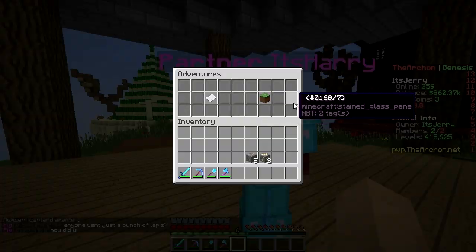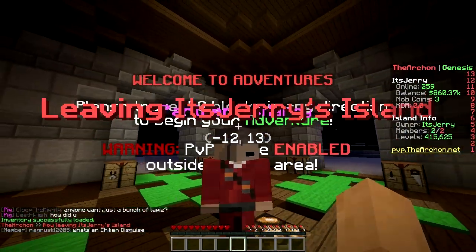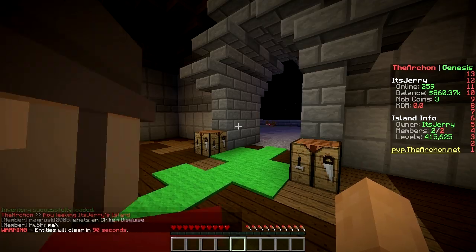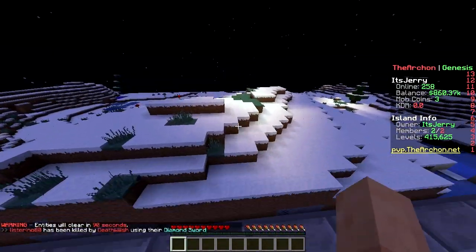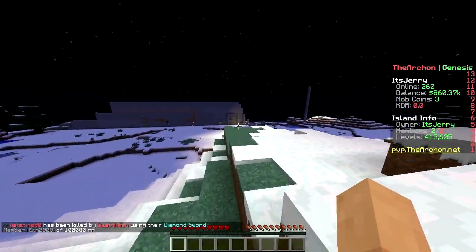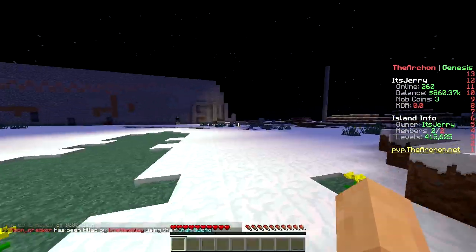Let's go to the adventure overworld — click to teleport. Welcome to Adventures! You need to travel 50 blocks in any direction to begin. Warning: PvP will be enabled outside of this area. Testing it out — you can't PvP within the 50-block safe zone.